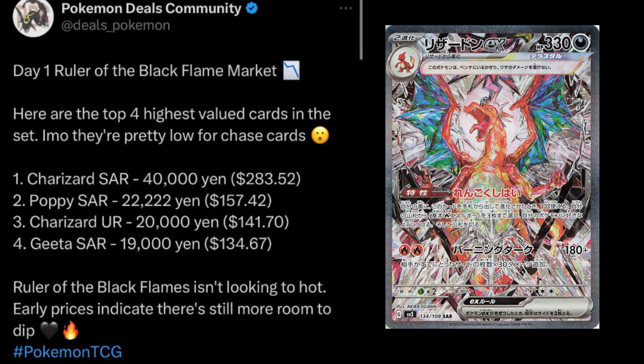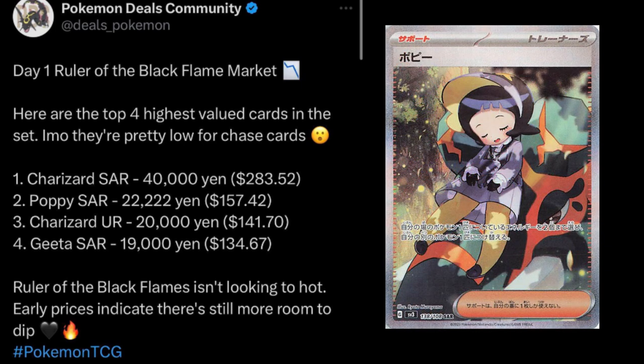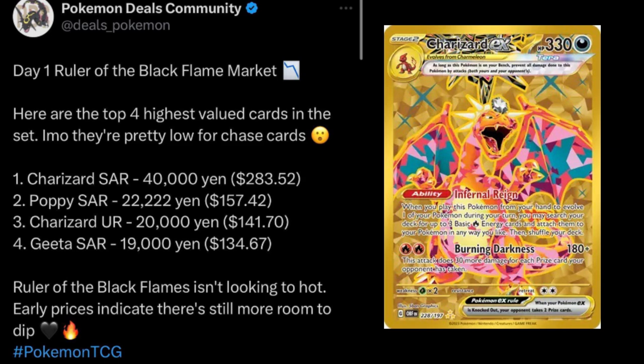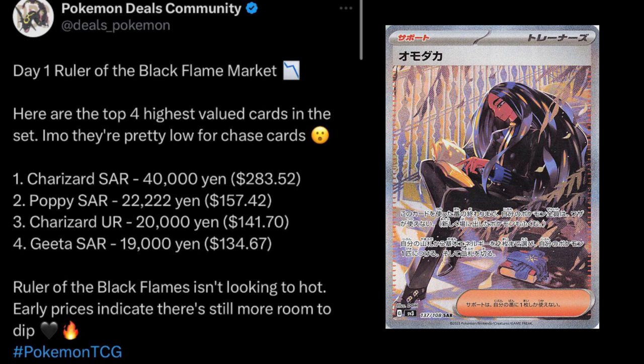The number one most expensive card in this set is the Charizard Special Art Rare — 40,000 yen on average, which is about $283 per card. The number two card is the Poppy Special Art Rare, 22,000 yen on average, about $157. Remember, we're talking about Day 1 — this is when the height of pricing typically is. You've got the Charizard Ultra Rare gold at 20,000 yen, which is $141. And then the Gita Special Art Rare at 19,000 yen, about $134 on Day 1. These are the top four most expensive pulls from the set.